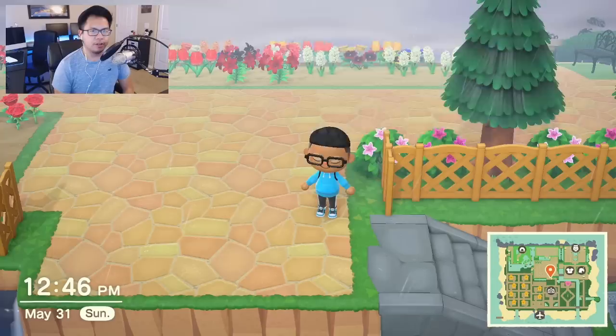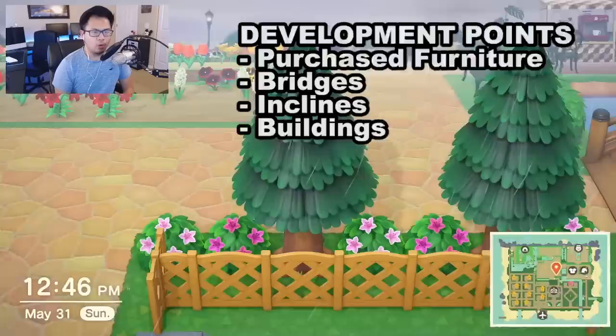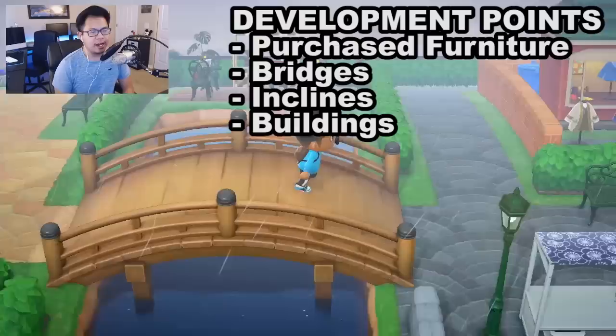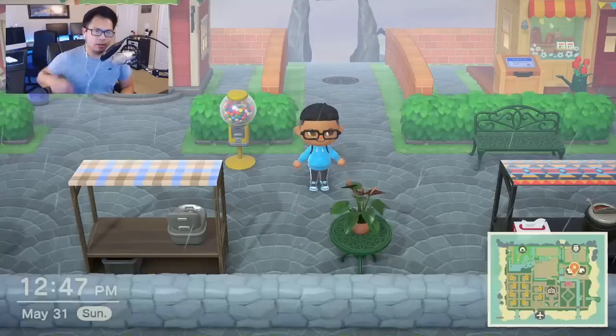There are really only general estimates on the number of things you could put out to increase your rating, but that's based on a ton of different factors. The island rating system is actually based on an internal point system that is split into two separate categories: scenery and development. Scenery points come from things like trees, flowers, shrubbery, and DIY furniture placed on your island, while development points come from furniture purchased through Nook's Cranny or the Nook Shopping Services Center, either with Nook Miles or Bells. They also come from bridges, inclines, the shops, and the museum itself.